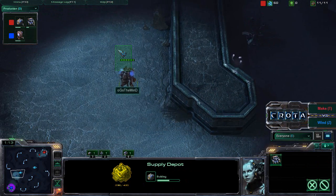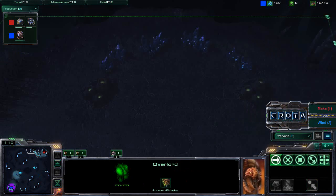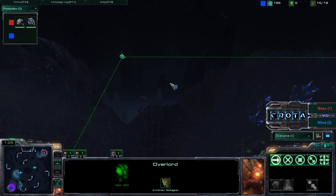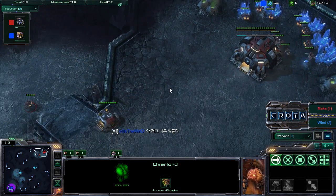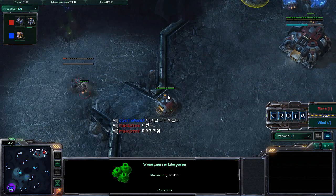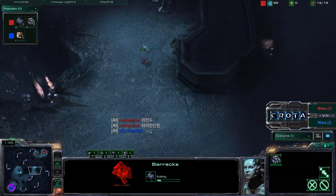We do see an overlord on the move from The Wind, who will be able to scout the north side of the map in just a moment. You can see the trail of this overlord already — it wants to gather as much information as it possibly can without sacrificing itself, so it will likely get a look at that one refinery. We do see a barracks being placed on the low ground, interesting positioning.